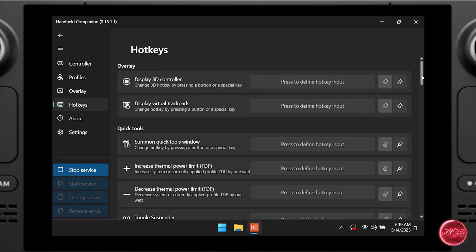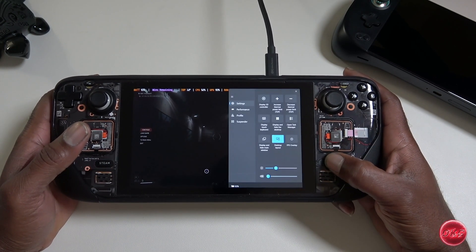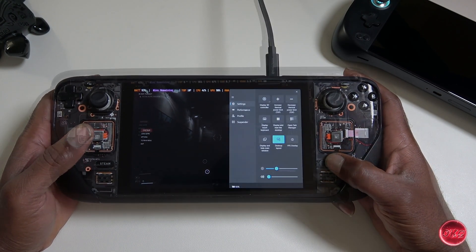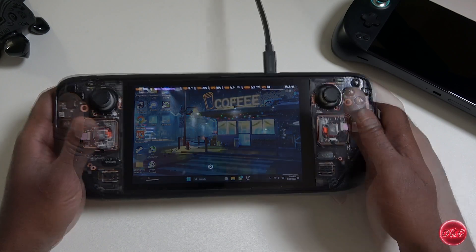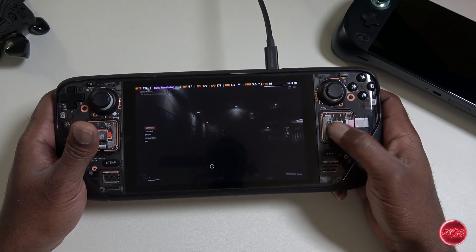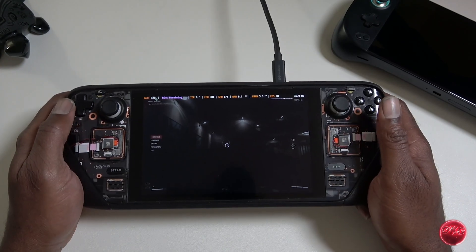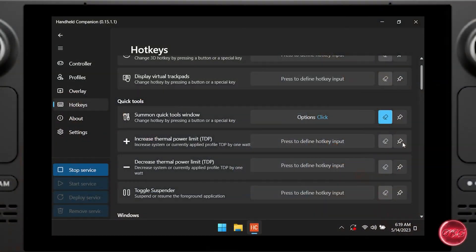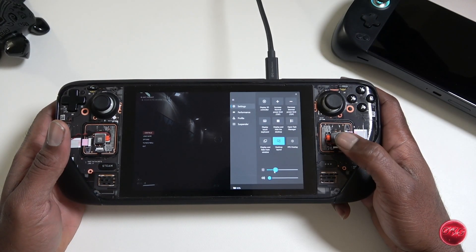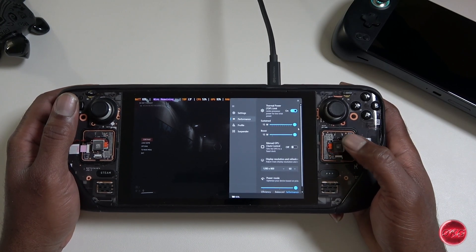My favorite section is the Hotkeys tab. This is where we combine functions to the buttons on the controller. I have mine set up as follows: the Steam button brings up the Start Menu; the three-dot Options button brings up Handheld Companion's quick settings menu; L4 toggles my FPS overlay; L5 is configured to show the desktop; R4 toggles on and off the Desktop Layout — which is important because you do not want this enabled while in a game or you may experience double inputs; R5 brings up my on-screen keyboard. We can also pin certain functions to the quick settings menu, but you are limited to only nine. The quick settings menu is also where we can adjust brightness, volume, resolution, and TDP all on the fly.